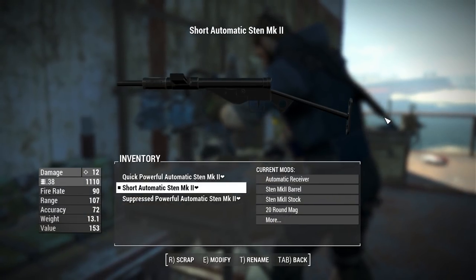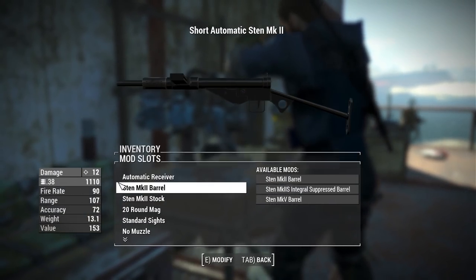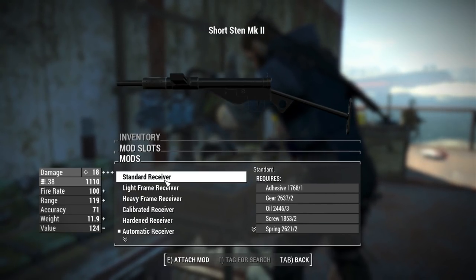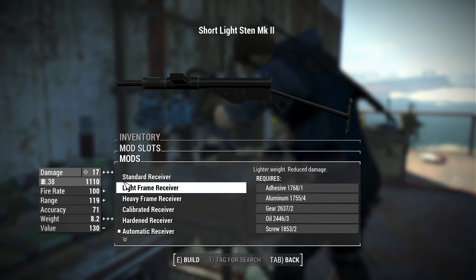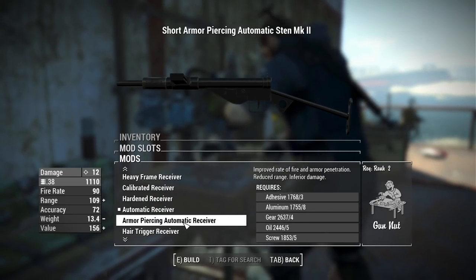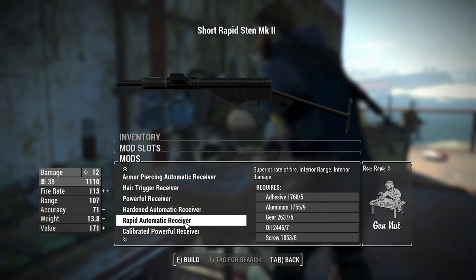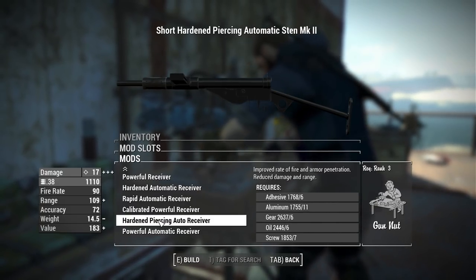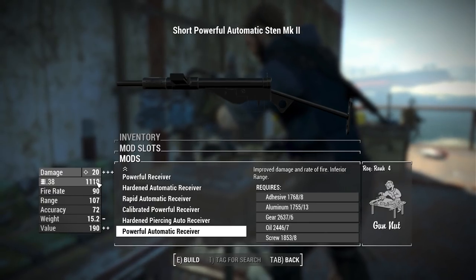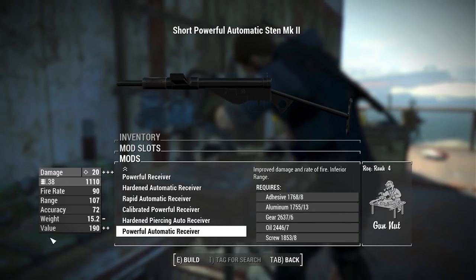Now let's take this thing over to the weapon's workbench to see what we can do. Starting with the receivers, we have the standard allotment you'd expect in Fallout 4 — standard receivers up through hardened, as well as automatic, automatic armor piercing, hair trigger, powerful, hardened automatic, rapid automatic, calibrated powerful, hardened piercing receiver, and the powerful automatic. That gives you the highest damage out of the receivers at 27 in semi-automatic and 20 in fully automatic.